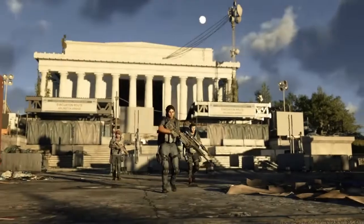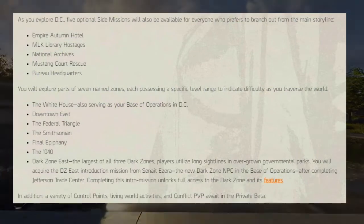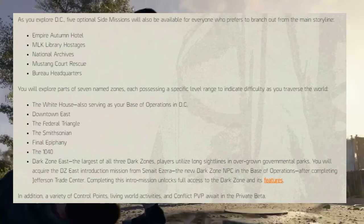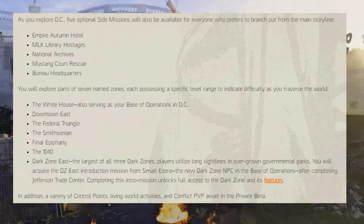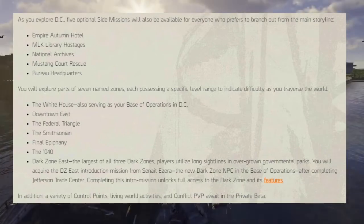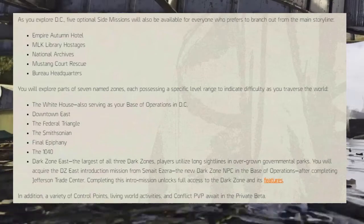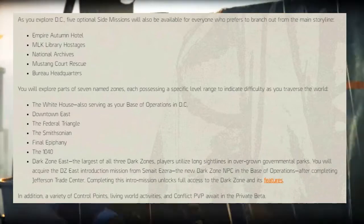Dark Zone East is the largest of the three dark zones, so players can utilize long sight lines and overgrown governmental parks. You will acquire the DC East introduction mission from Inerza — probably not pronouncing that right — the new dark zone NPC in the base of operations, after completing the Jefferson Trade Center. So after you complete the Jefferson Trade Center you can hop into the dark zone if you choose to do so. Completing this intro mission unlocks full access to the dark zone and all of its features.